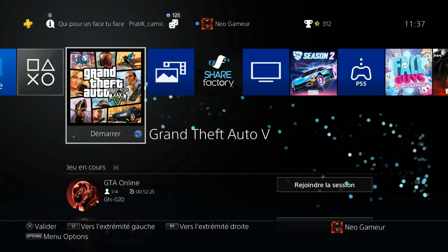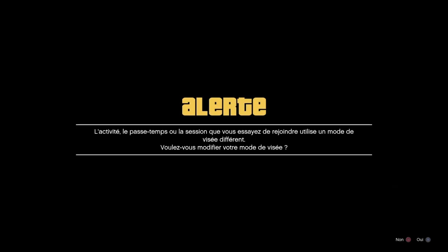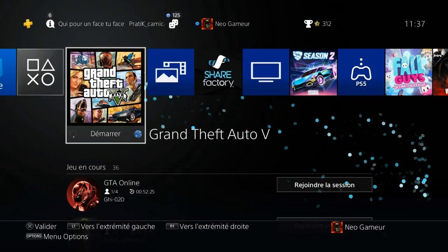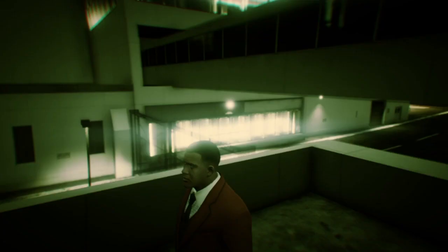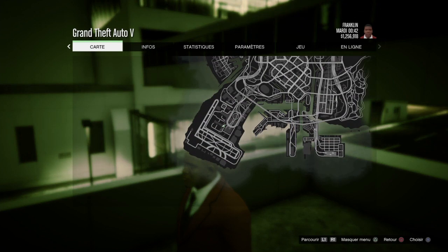Dès qu'il n'y a plus de bruit, on fait bouton PS. Après on reclique sur le jeu. On refait bouton PS et on reclique sur le jeu de nouveau. Ensuite on fait le bouton rond pour refuser le message, et directement après on fait le bouton Start.